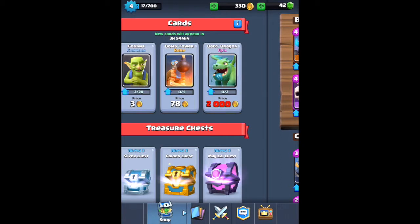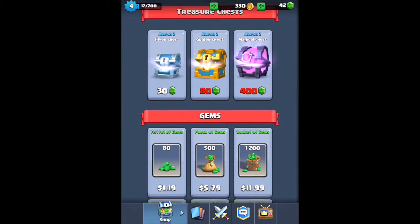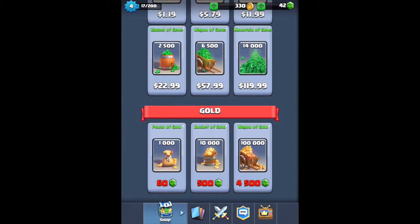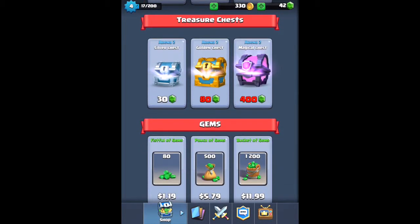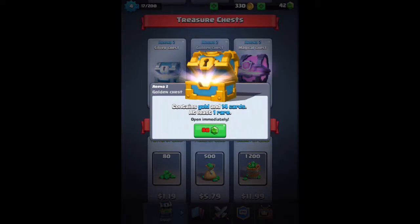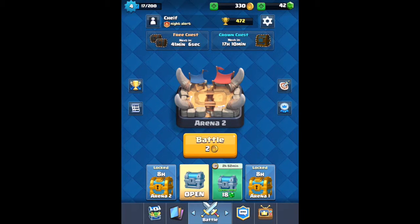Over here is the shop where you can get cards, treasure chests, or buy gems with real money. It's expensive and I'm not going to do any of that. Magical chests are unreal — they give you 41 cards, one epic, and eight rares.